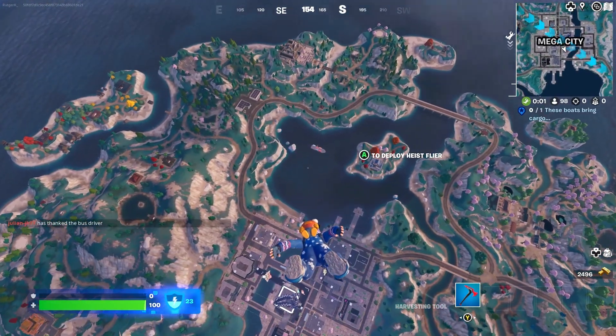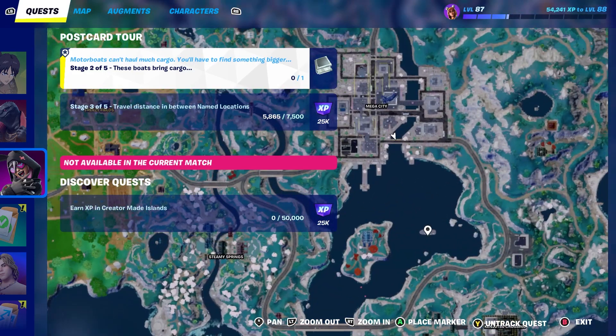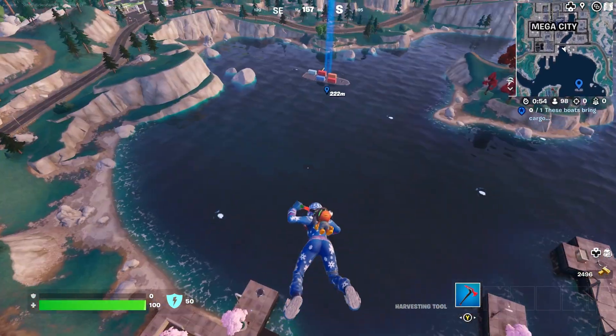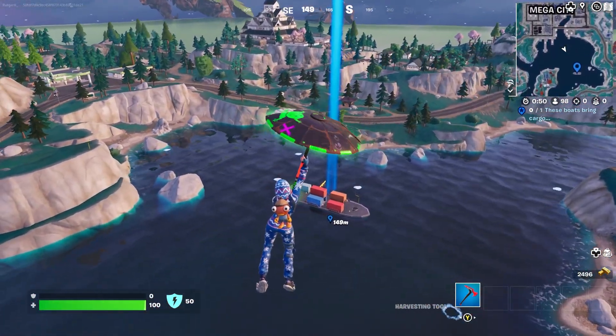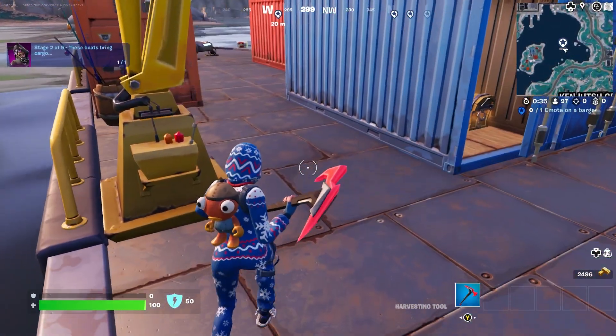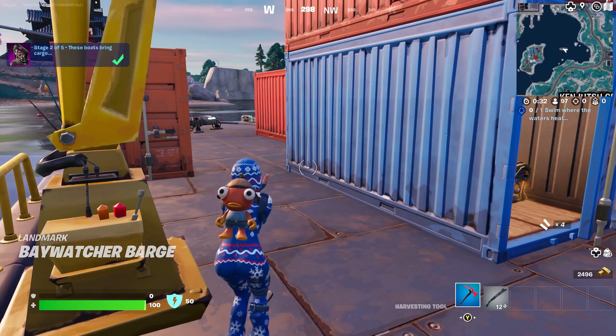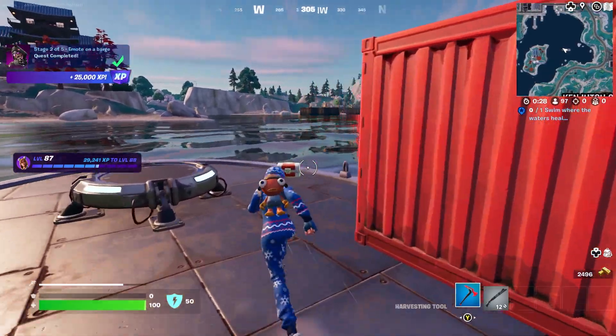The next challenge is called 'These Boats Bring Cargo.' You have to go close to Mega City again but a little bit south to this location. You have to land on top of the place because you also need to Emote on a barge. Here we are landing and now we emote — and there we go, two more challenges completed.